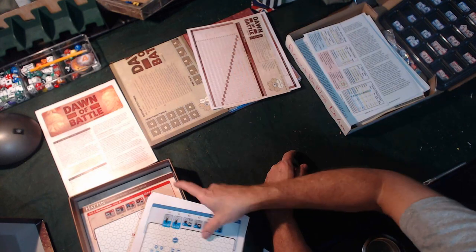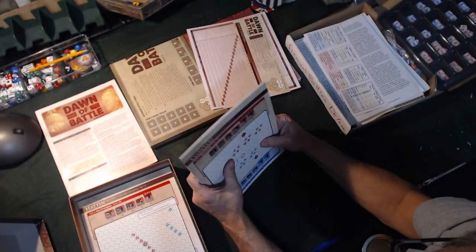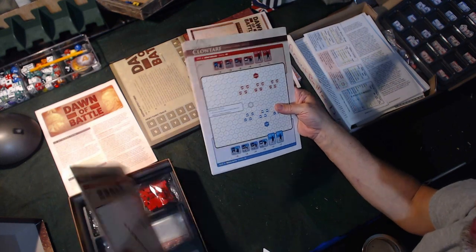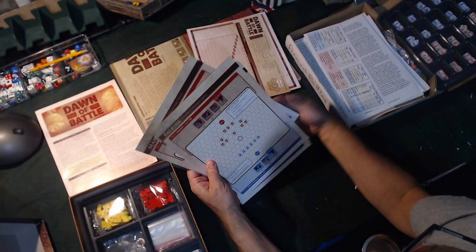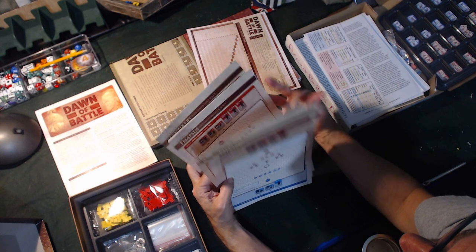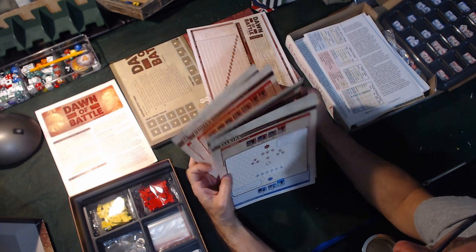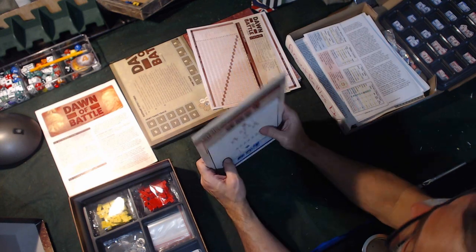Two player aids, which is nice. These are all copies of the same scenario cards that are in the book. I'm not sure why they gave two copies of it, but maybe it's just for easy reference. You can flip them over and see - two, three, five, six, seven, eight, nine, ten - so there's 20 scenarios in the game.